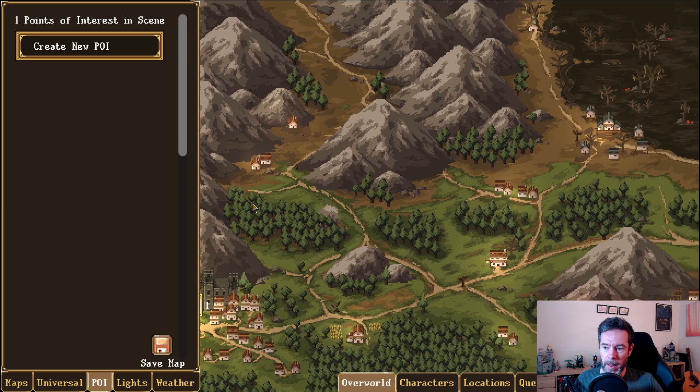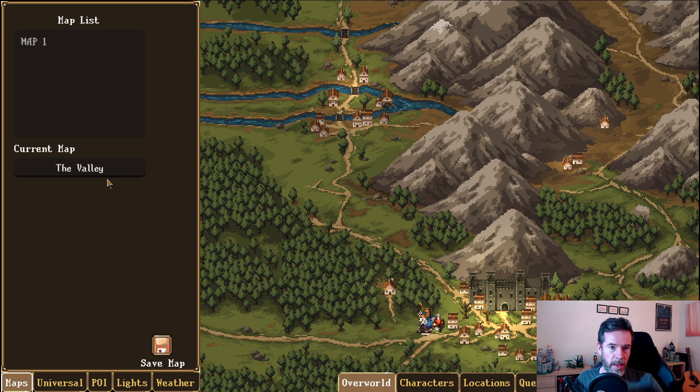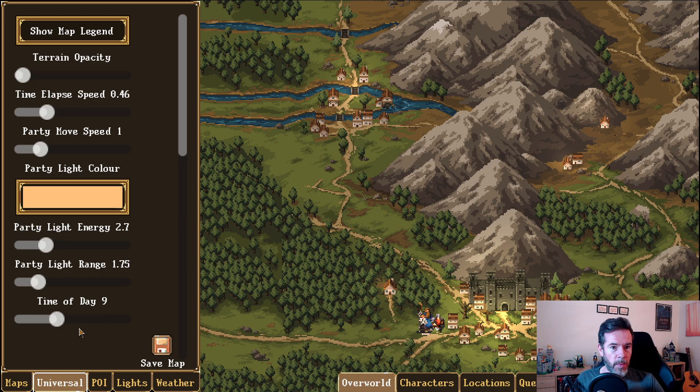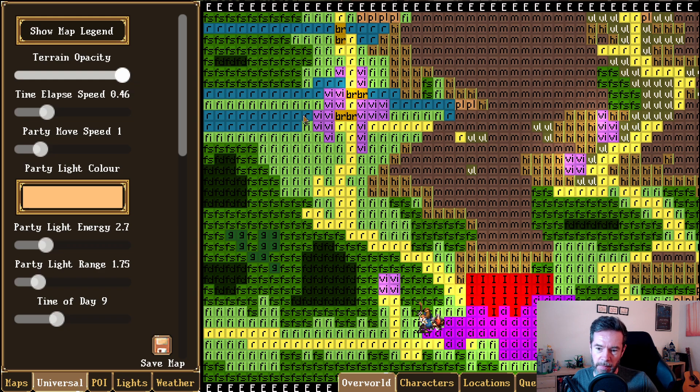I can scroll this map left and right. I've got different tabs for characters, locations, quests, items, powers, and dialogues — they're not built yet, but they're coming. The map editor itself lets you load maps off disk and name them — the valley, the valley of doom, whatever you want. This map is actually made up of tiles, and the map itself is a beautiful piece of artwork done in a sprite. Each tile represents a different terrain region.